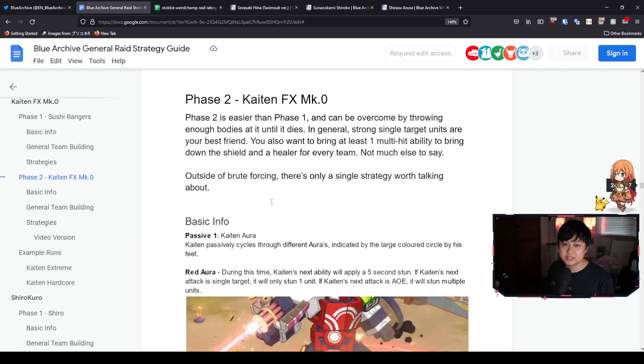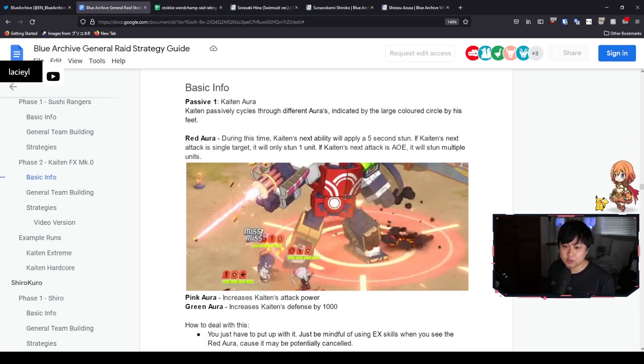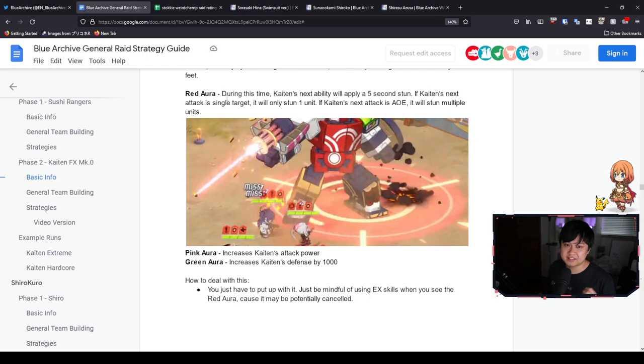With that we move to Kaiten Phase 2. Phase 1 is honestly quite straightforward. In Phase 2, we're facing this giant robot who has a sickening amount of skills. For his passive, he cycles through different auras — each with a different effect. The red aura is the most dangerous because it will diminish your DPS if you don't play around it, so you need to keep doing defense down calculations and attack buffs. On top of that, you need to make sure you don't get hit by his five-second stun.